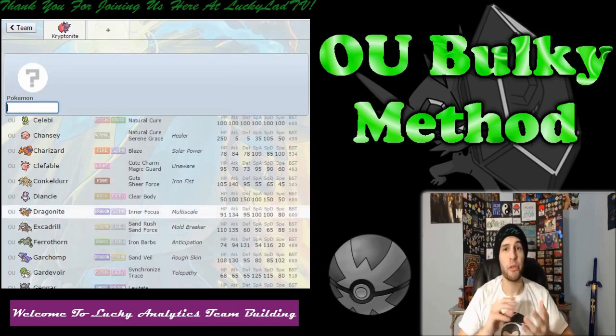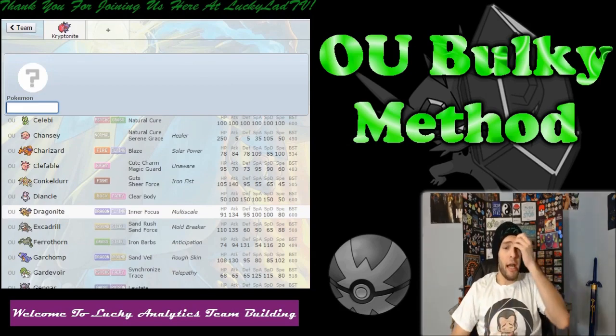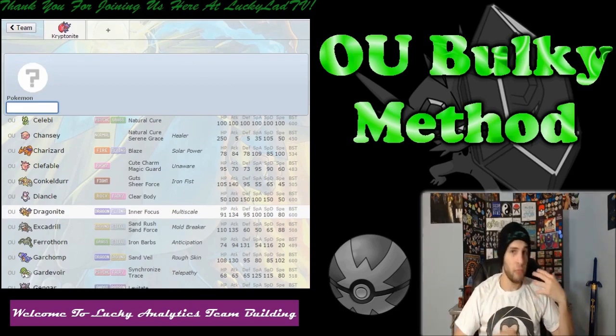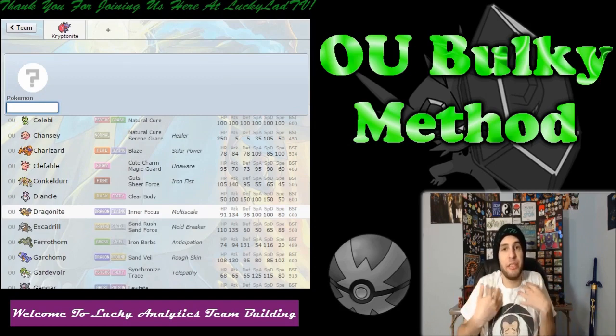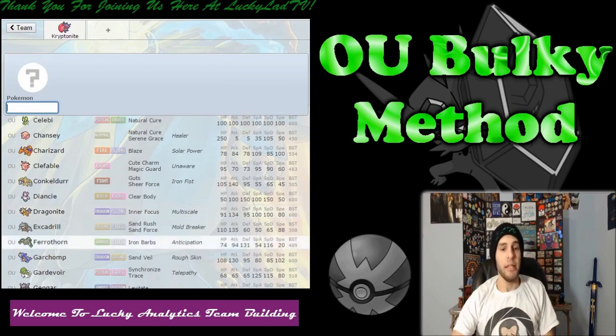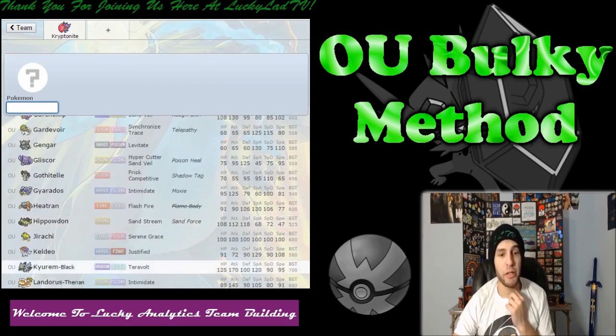So instead, I'm going to have to build a three-part core, with Kryptonite being the primary part. As you know, Dan, aka A-Drive, has a Chansey-Kryptonite core that works really well. I don't want to copy that — I could, but personally I don't want to. So instead, we need to find something that can eat up Fairy-type moves.